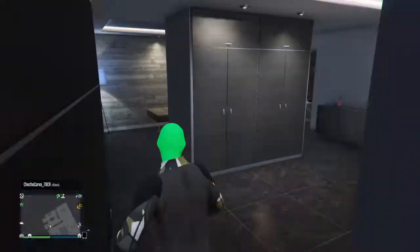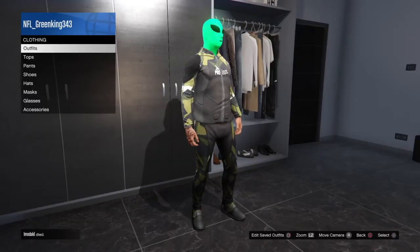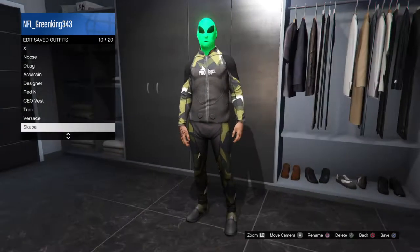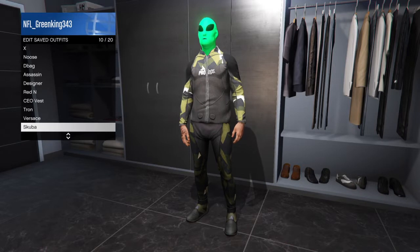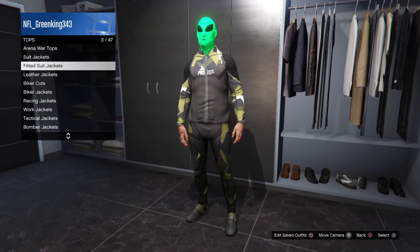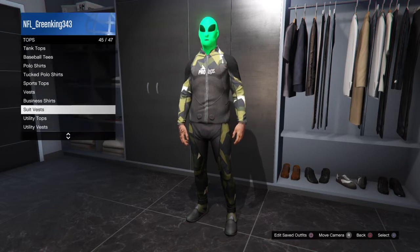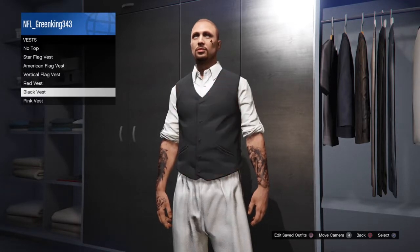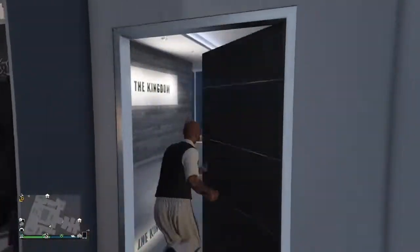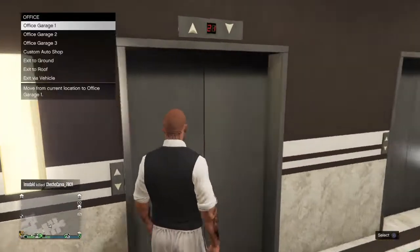Once you do that, all you want to do is save the outfit. Once you save the outfit, go to Tops and go to the vest again and equip the vest that you want.